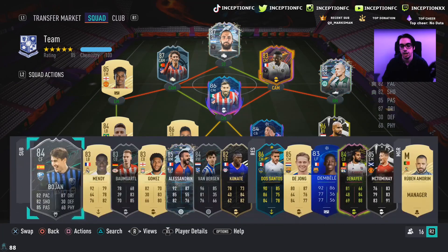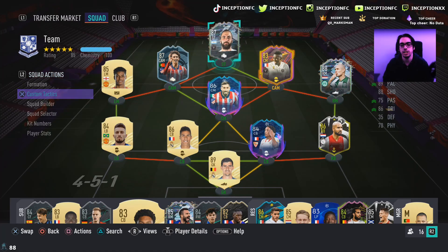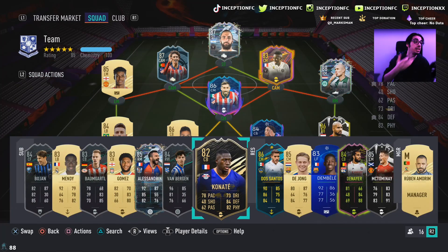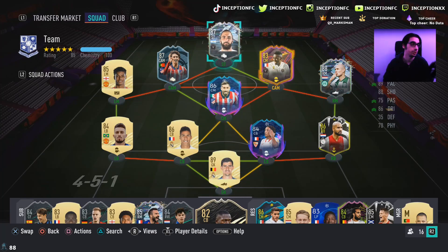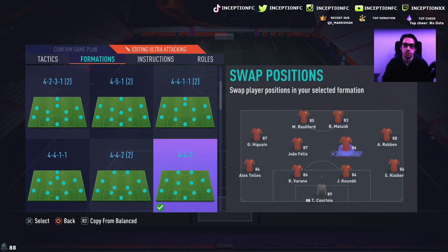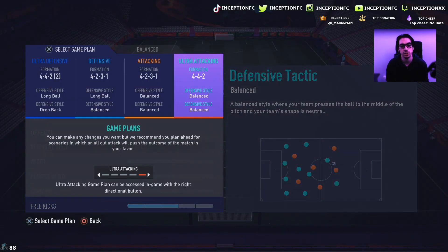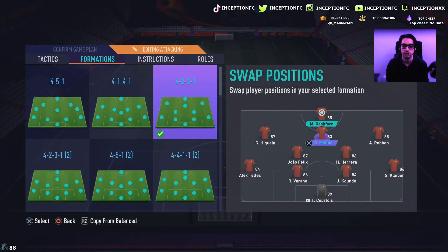This is the team we're working with — nothing crazy, just switched some players around. Higuaín has definitely added a factor to the game. It's unfortunate that Matuidi doesn't get upgraded more since his season is over, but it is what it is. It's a pretty cool card with Higuaín because of the Miami links. The MLS team is actually coming along nicely because of all the cards brought out through gameplay objectives and SBCs. We're going to be using two formations: the 4-4-2 and the 4-2-3-1.